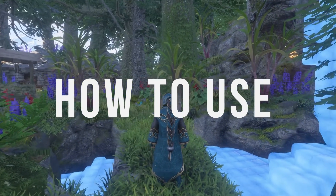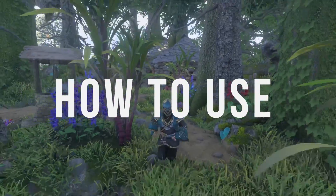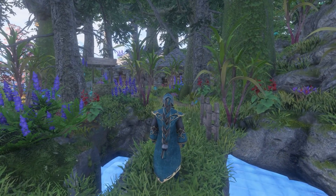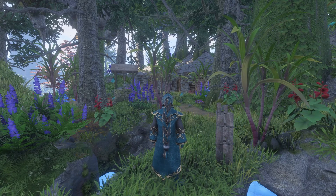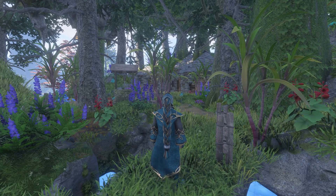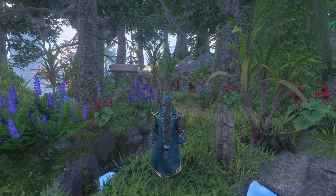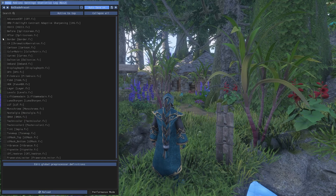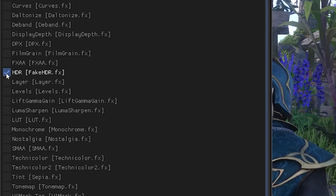So how do we actually use it? Let's start with the Reshade. By default, when you load the game up, it's going to show you a little tutorial that takes you for a brief tour around the interface. I'm going to skip that for now — just know that once you're in the game, it's the home key to bring up the UI. To keep this brief, I'm just going to select HDR, and once you have a look that you're happy with, let's move on to the Cheat Engine.